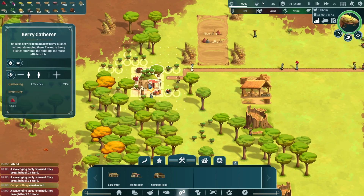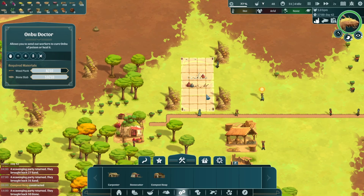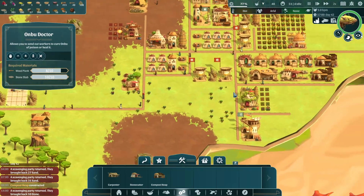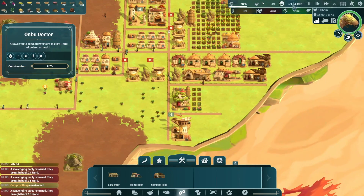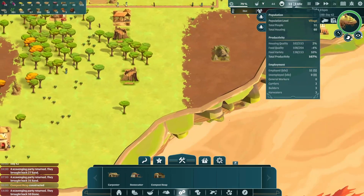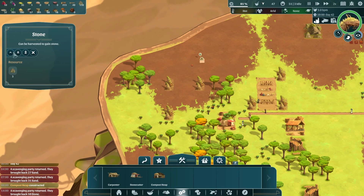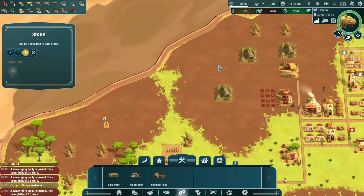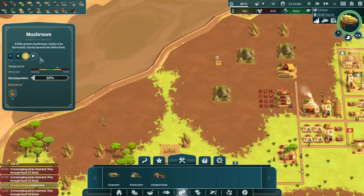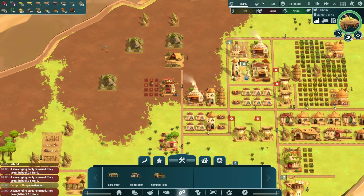Efficiency went up — there's more berries nearby. This one's almost up. There's nothing for our builders to do — and that's okay.